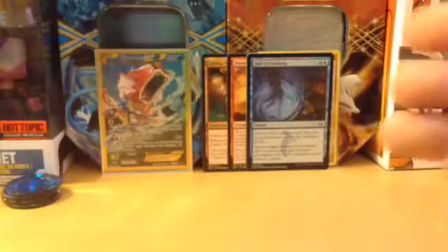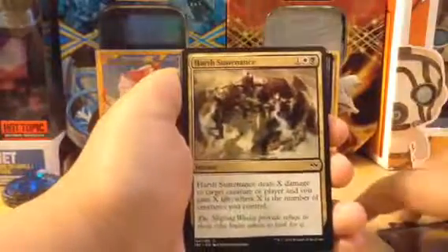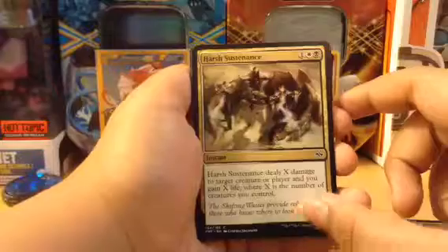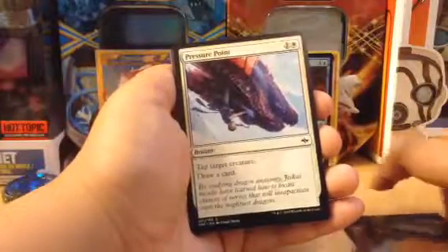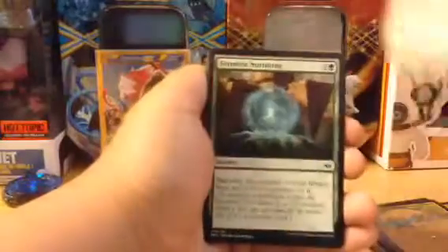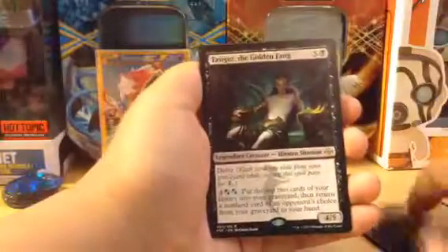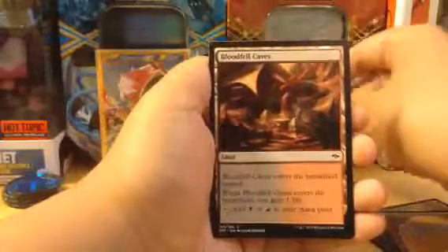Okay, on to the next booster — this guy again. Never seen a bunch of shadows. Harsh Sustenance. Collateral Damage, Formless Nurturing, another Outcast, another Dark Deal, Shu Yun, Muck Draggers, and we have Tasigur the Golden Fang — very nice! Blood-Fell Caves and another Manifest. Did not expect that.